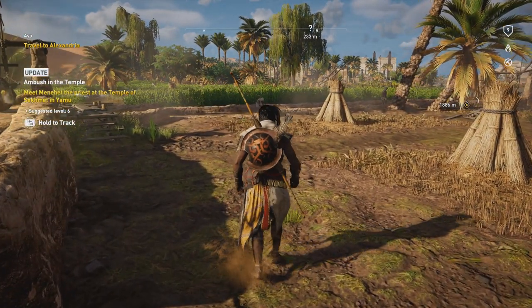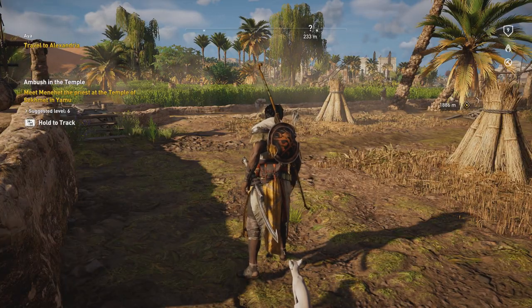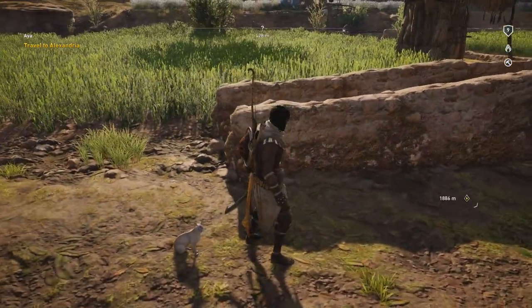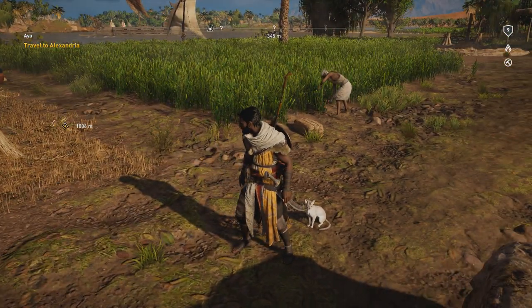So it is a temple. The quest is called 'Ambush in the Temple' — meet Menahed the priest at the Temple of Sekhmet and Yamu. Let's hope he's not dead; the quest name is a little bit disconcerting.